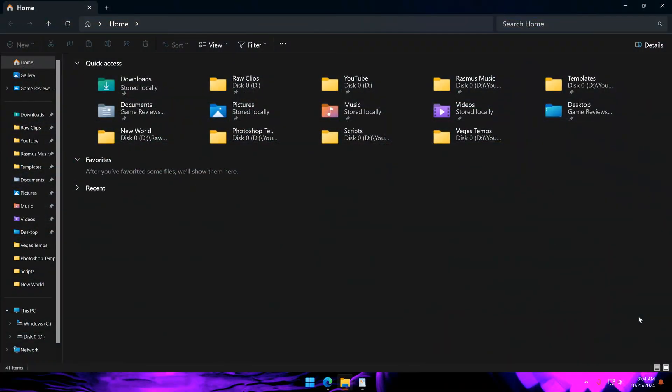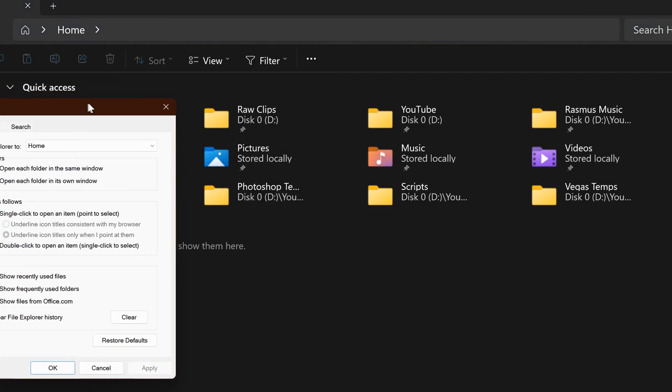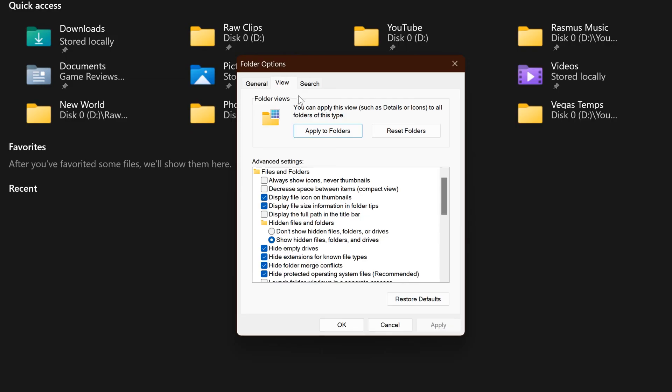To enable hidden files, open File Explorer, click these three dots, click Options, go to the View tab, and look for 'Show hidden files, folders, and drives', then enable it and click Apply. Close that window.